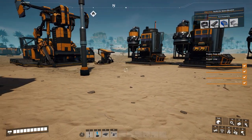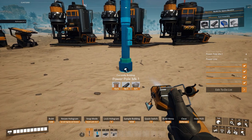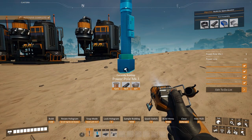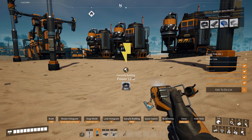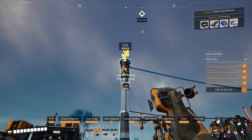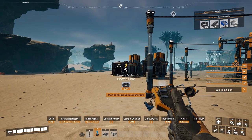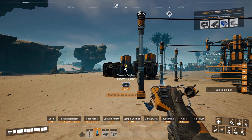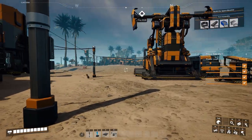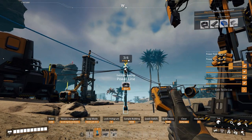We got one there. Let's put one right here, and then we'll go ahead and put one right here. Now let's connect all of these in — put that one into there, that one into there, that one into there, and that one into there. Those extra connections are for future expansion. Let's get out of here now.